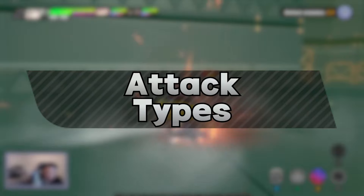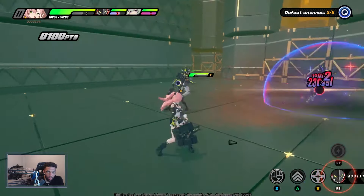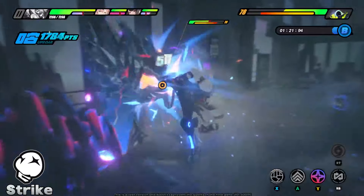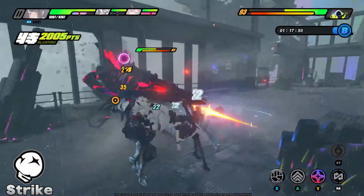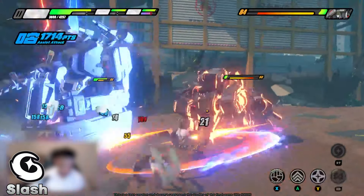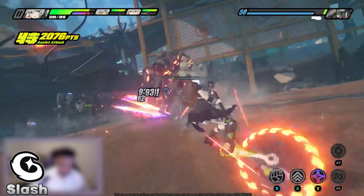Finally, we have the last system, which is the attack types. Keep in mind, characters can have multiple types, but not all three. Starting off with strike, which is any character who deals damage via punching and kicking, or with hammers — shout out to Koleda. These attacks are strong against mechanical enemies. Next, we have slash, which will be characters who use weapons, whether it be claws, blades, or even spears, but not hammers — they do not count.